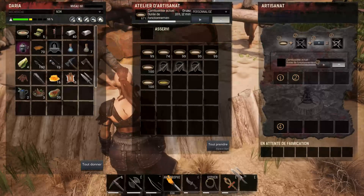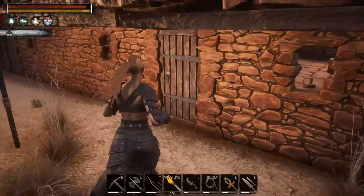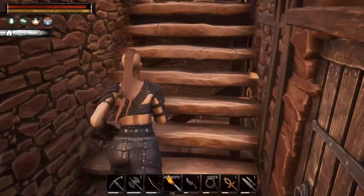Je vais vous montrer ça aussi. Ça, c'est une arme que j'ai débloqué comme ça. C'est vraiment pratique. En fait, cette arme-là permet un combo assez intéressant.